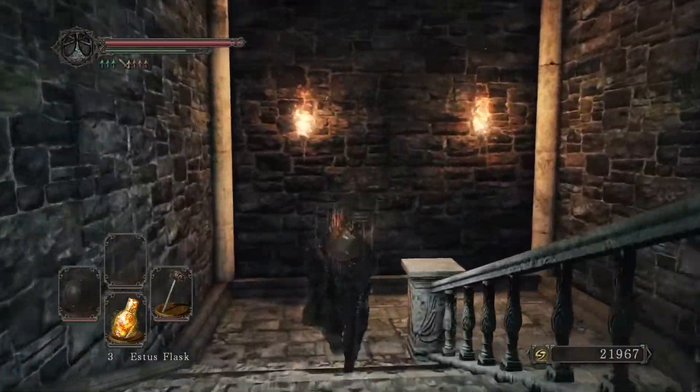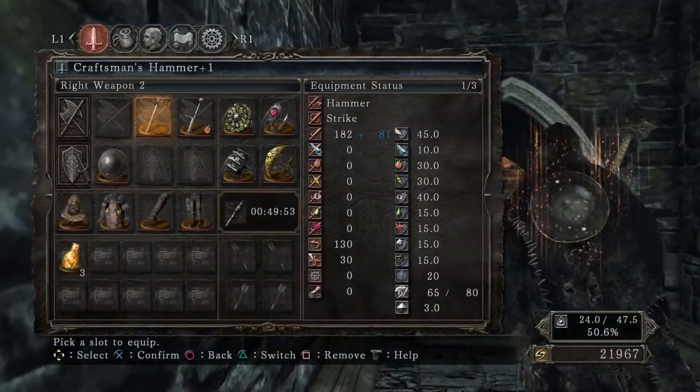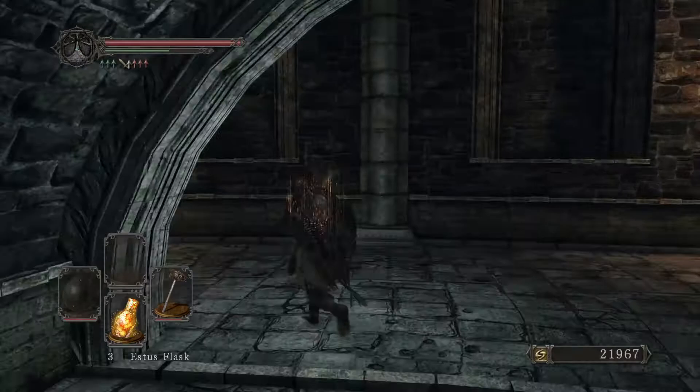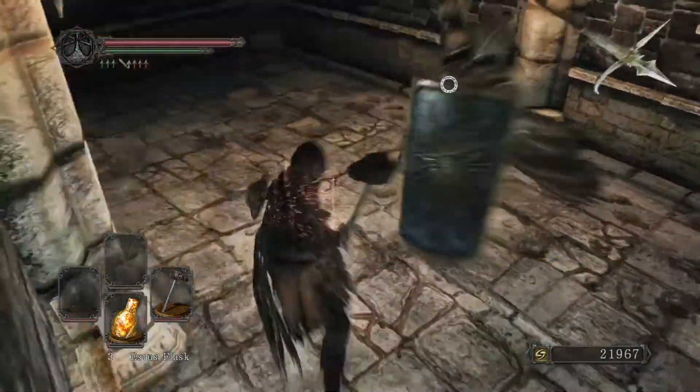But we can also one-hand it whenever we need to deal with certain enemies, and utilize our shield and parry. Let me show you something else that's really crazy about this thing - it still has a 130 critical multiplier. So it has an insane amount of damage output. It's just a ridiculously overpowered weapon.